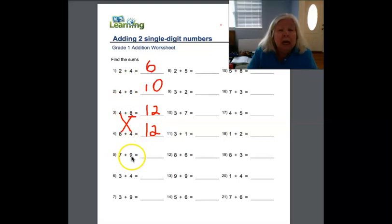Seven plus nine. So we have nine. Let's add seven more: ten, eleven, twelve, thirteen, fourteen, fifteen, sixteen. So that's going to be sixteen. I'm going to write that down — that's a one and a six.